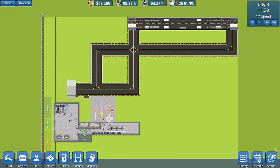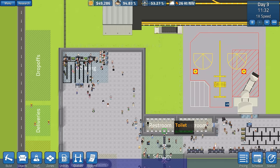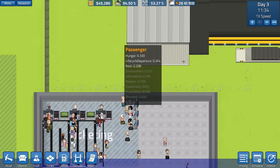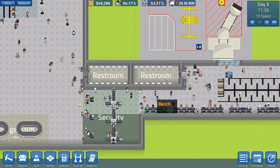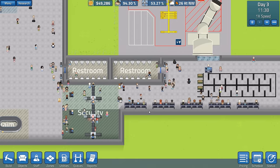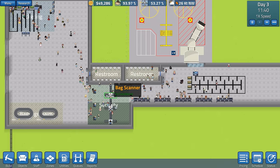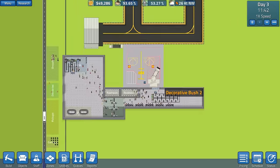Welcome back to Sim Airport. In the previous episode we began our foray into running an airport and it's gone okay so far. We managed to get in all the baggage carousels and extended the queues, as well as put some ticketing kiosks in. We then expanded security massively - pretty much three-folded it - because people were stuck at the security area and missing their flight.